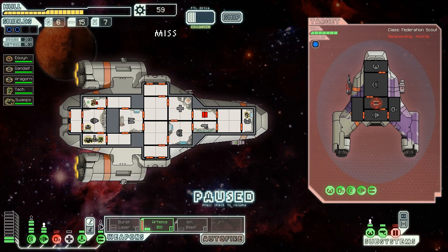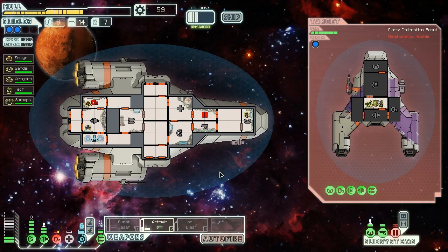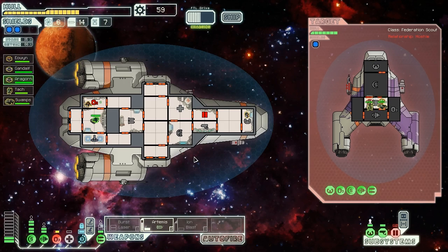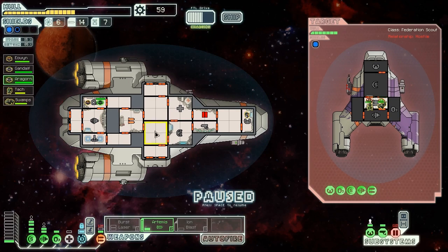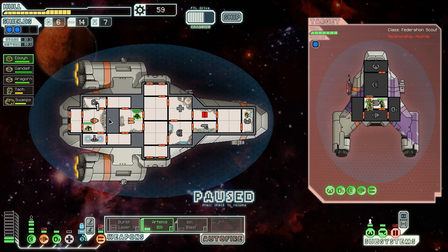Let's hit their weapon system. We're going to send our troops in anyway — in you go. Two onto two. The O2's been hit again, get someone else in there repairing. Weapon's hit. Another rocket — the problem here is we're taking hull damage. That's the real pain here.